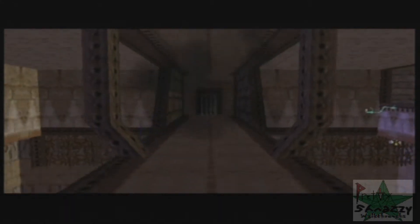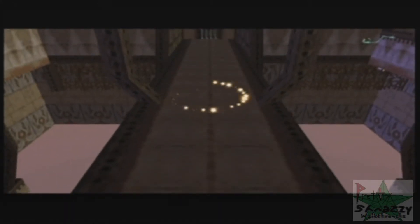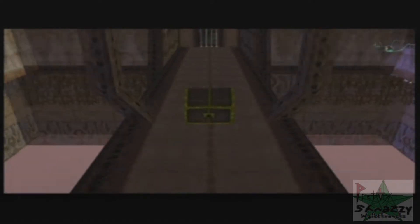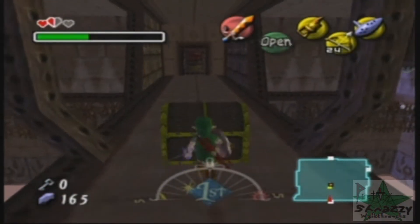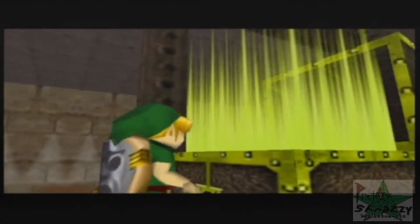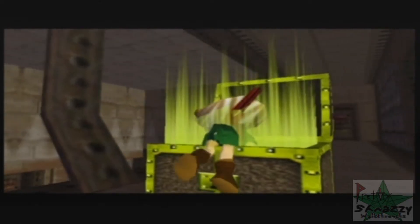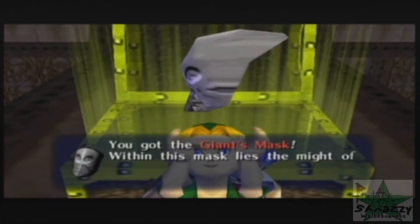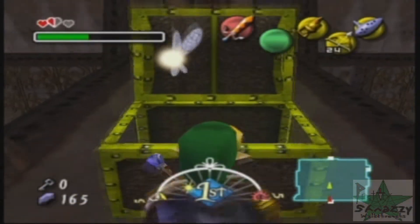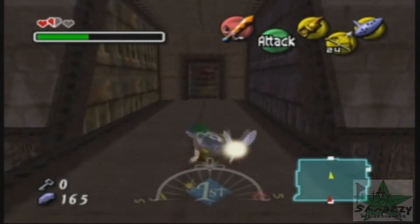And we get another item — this item is required to beat the temple, pretty much. Let's have a look-see, what is this item? I hope it's candy. It's not candy, it's the Giant's Mask. Makes you huge. And you can only use it in the boss room of this temple. Fantastic.